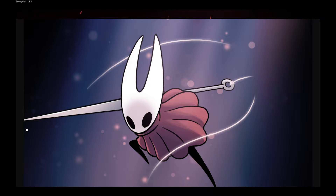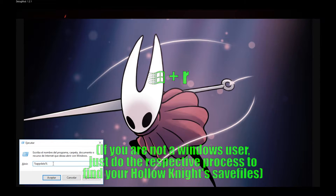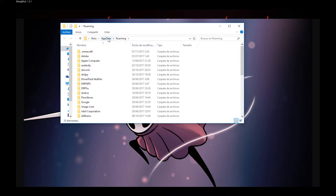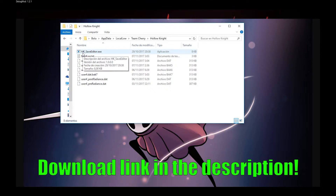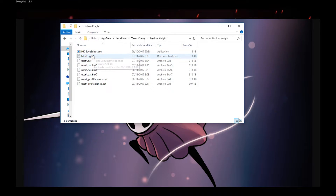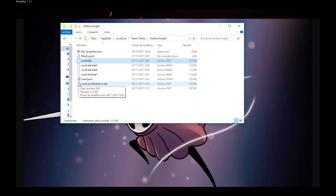First of all, you have to open Run by pressing Windows+R and type %appdata%. You then click on AppData, then Local, Team Cherry, and Hollow Knight. I apologize for my computer being in Spanish — just follow what I'm doing and you should be fine. You have to download hksaveditor.exe. This is used to edit your save file, as you may guess. You click on your save file and drag it to hksaveditor.exe, and the JSON file will be created with the same name.